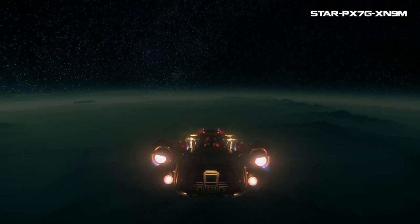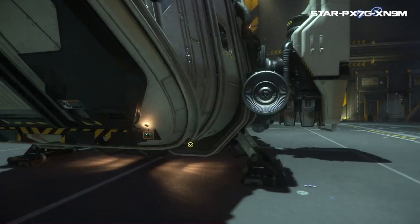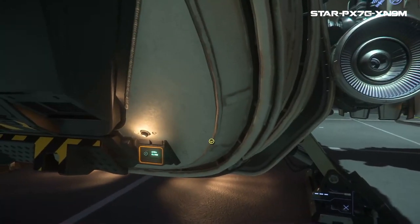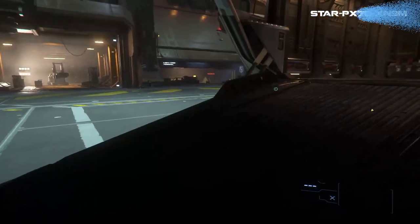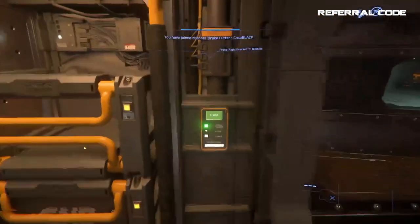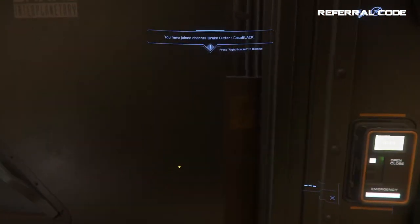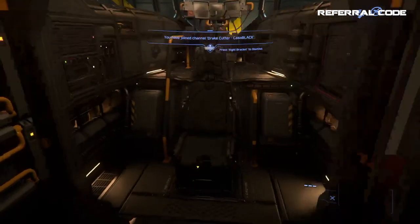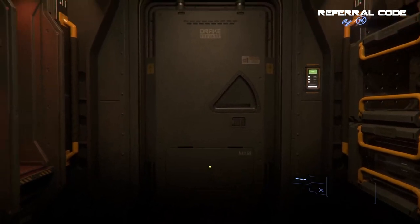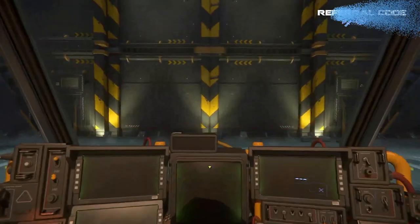For many ships, entry time is a real concern and can determine if owners use a ship daily or go with something more convenient. For the Drake Cutter, it only takes about 12 to 15 seconds to enter the ship, which also includes closing the ramp behind you to keep stowaways from entering. For such a small ship it does have two doors, which can be annoying for some, but anything under 30 seconds is pretty fast.